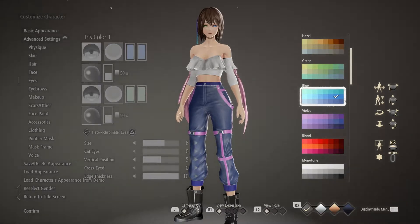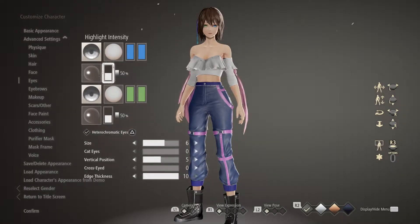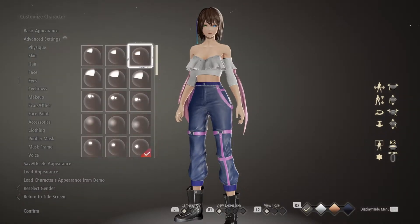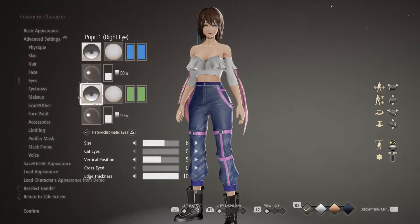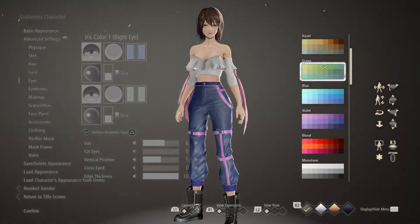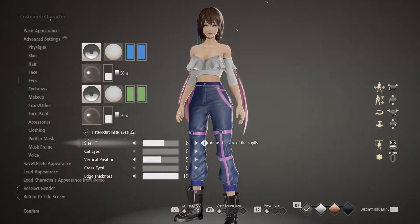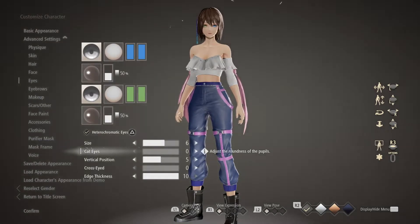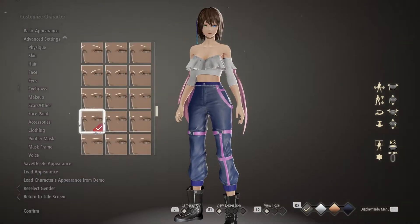For the iris color, this is the blue I chose. I kept the highlight intensity at 50, and for the little shine in her eye, from the right it's the fifth one down from the top — the same for both eyes. All of these settings are the same for both eyes, with the obvious exception of color. For the green eye, this is the option I chose. The only two adjustments I made were moving the size from the default of 5 to 6, and bringing the cat eyes all the way down to zero to give her eyes a bit more roundness.